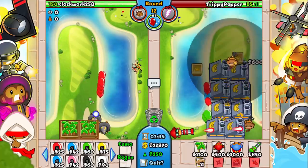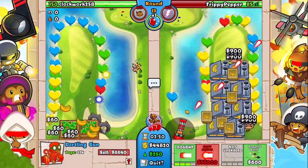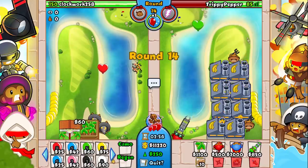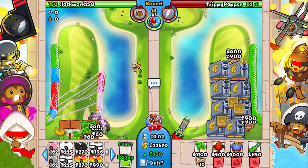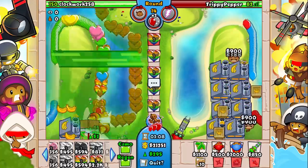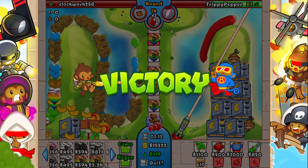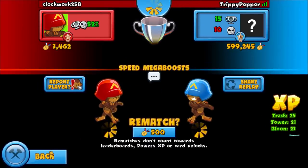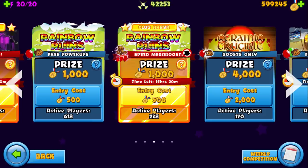Let's put a farmer there and another one there. I want to go for a rush against him now. Let me get a Ray of Doom first just so we know we can defend, and then there's no way he is defending this rush. I feel sorry for him - it's such a massive rush. Goodbye! Looks like it's game over for clockward258. Hope you enjoyed this video - one game we tried to go late game, the other we got a quick win. Speed Mega Boost is honestly the most fun arena. See you in the next one!